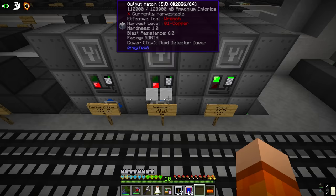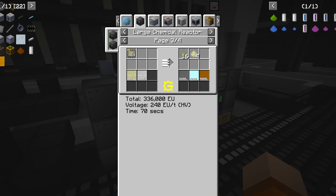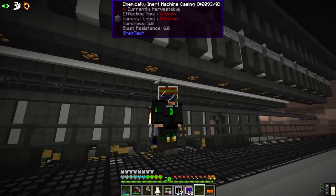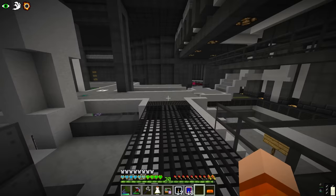This is where things start to get a little complex. Ammonium chloride has to be combined with platinum concentrate, which we still have to make. We're going to get five different outputs, all of which have to be recycled back into this platinum line and dealt with. Let me set up a few more machines — I think it's going to be easier to explain once it's built.